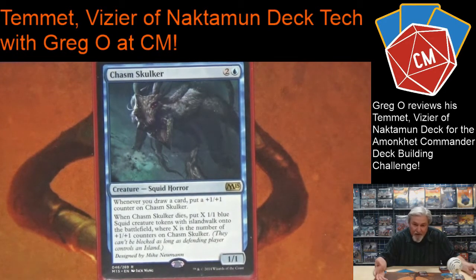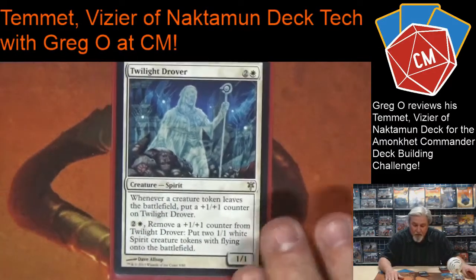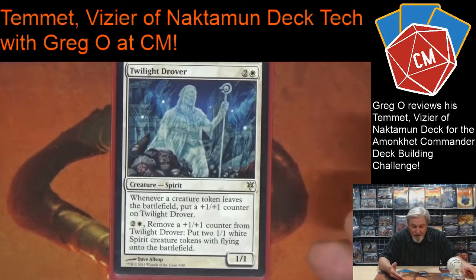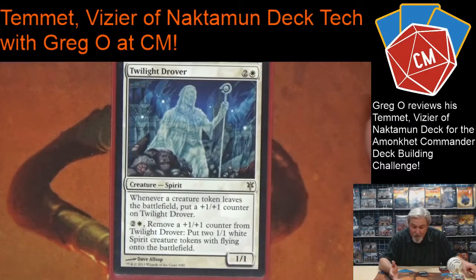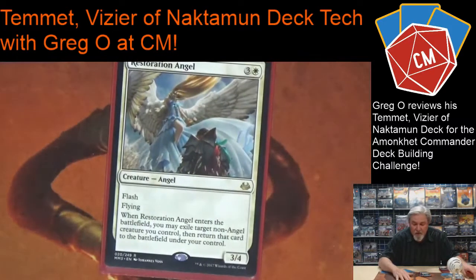Those Squid tokens have Islandwalk, so it can be very relevant. Mid-game this can just take over. Something a little techy I'm playing is Twilight Drover. Because I'm playing tokens, every time a token dies — even if it's not my token — it gets a plus one plus one counter. I can remove a counter for three mana to put two one-one flying Spirit tokens out, so I'm getting flying tokens. Really sounds good.